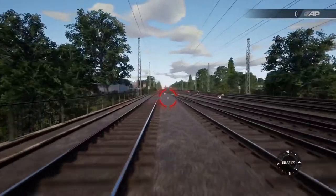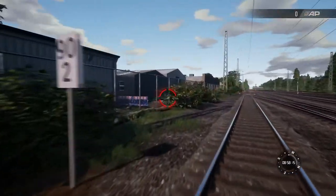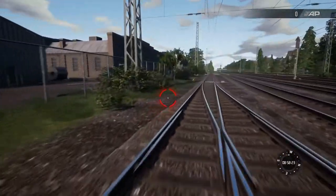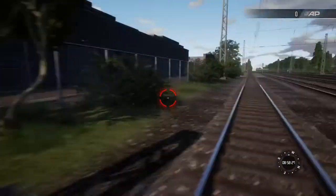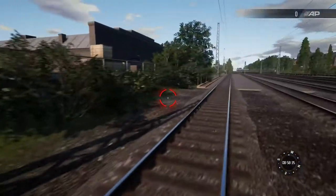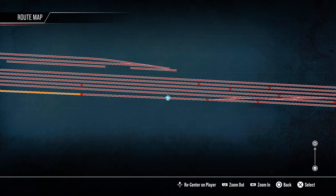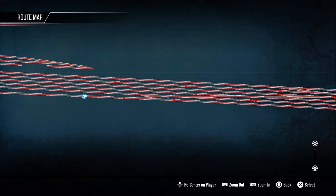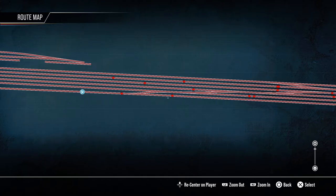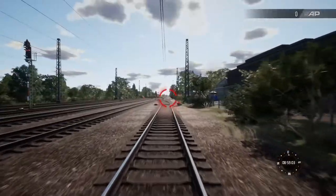Might even be over this side. Let's have a quick look — let's see where I am. Where I'm supposed to be, it should just be about here. It's just up that way — just before that signal there. Okay, so it's past the pointwork. It's that signal up there.